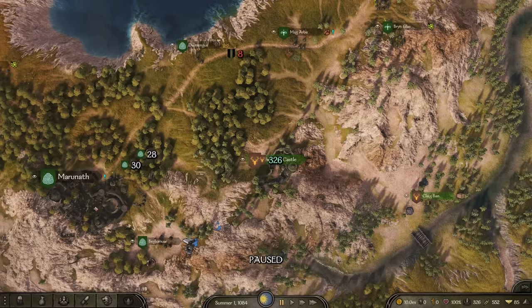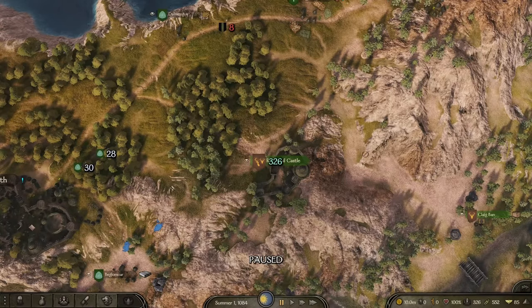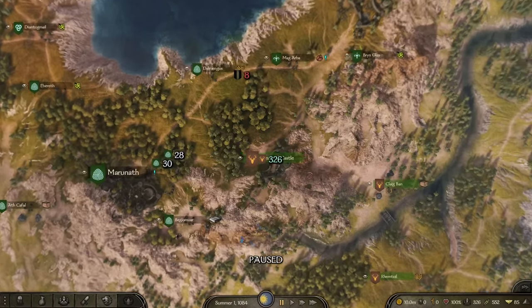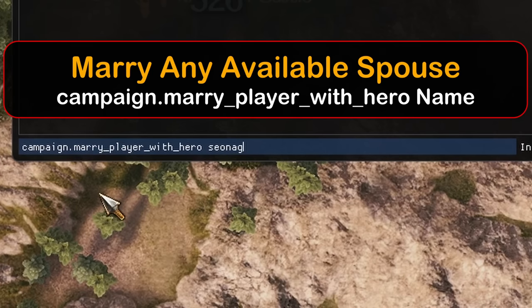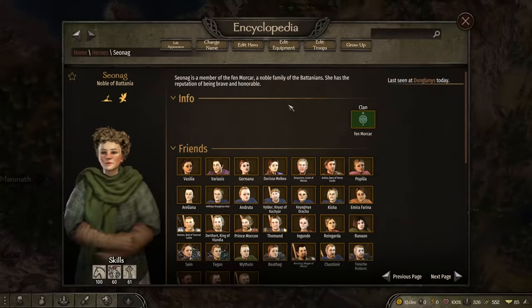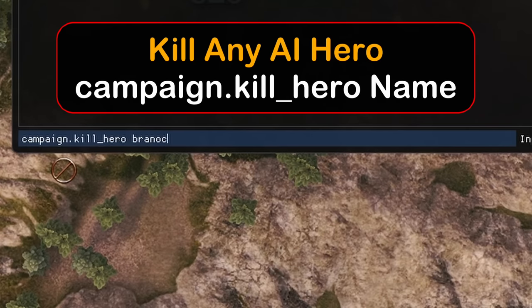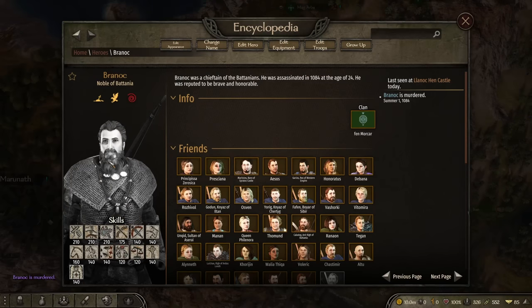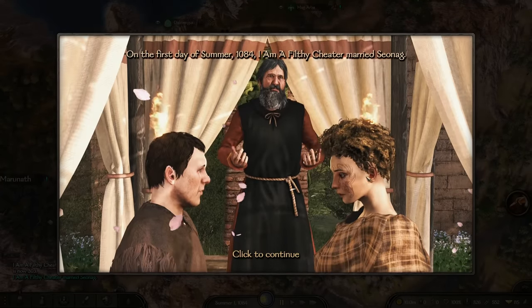We've got a castle, troops, and money but we're feeling lonely — let's go shopping for a wife. Use campaign.marry_player_with_hero space and whoever you want to marry. In this case marriage isn't suitable because our target is already married to someone. No problem — use campaign.kill_hero Branok and just like that, he's gone. Now we can marry our dream girl with face tattoos.